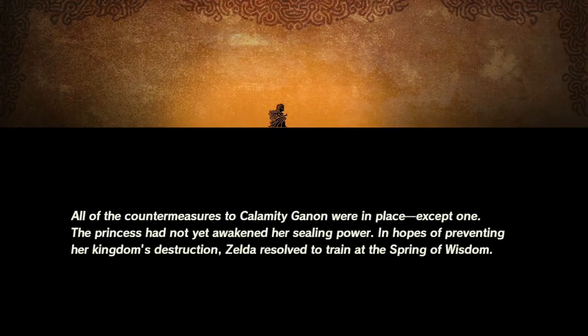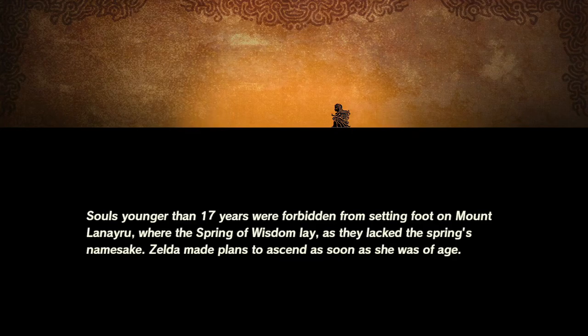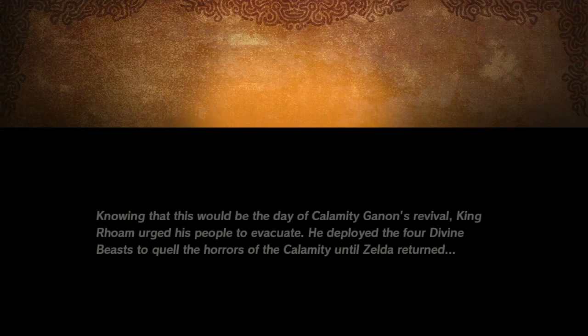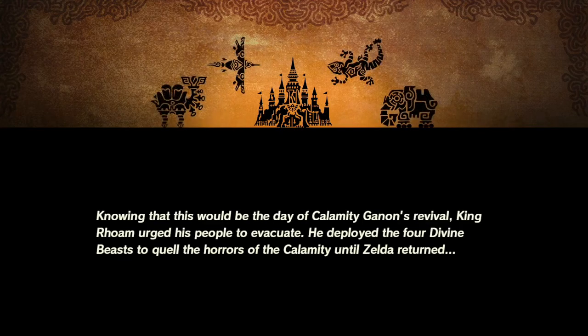All of the countermeasures to Calamity Ganon were in place — except one. The princess had not yet awakened her sealing power. In hopes of preventing her kingdom's destruction, Zelda resolved to train at the Spring of Wisdom. Souls younger than 17 years were forbidden from setting foot on Mount Lanayru where the Spring of Wisdom lay. Zelda made plans to ascend as soon as she was of age. Knowing that this would be the day of Calamity Ganon's revival, King Rhoam urged his people to evacuate. He deployed the four divine beasts to quell the horrors of the Calamity until Zelda returned.